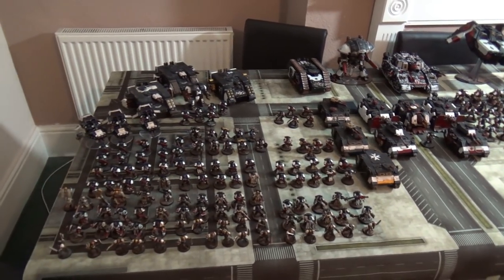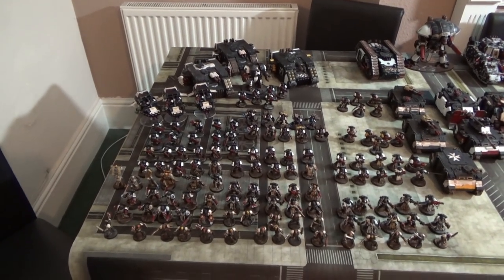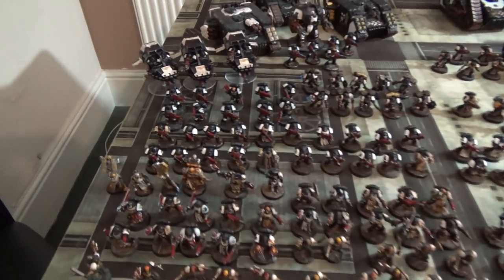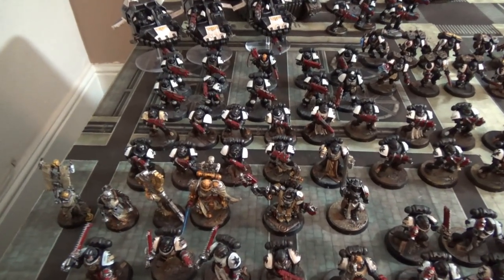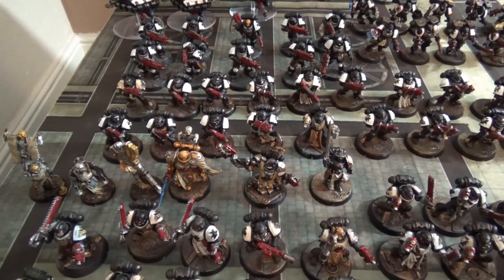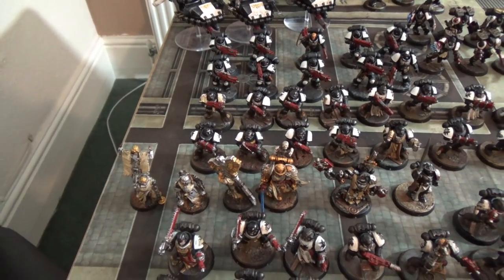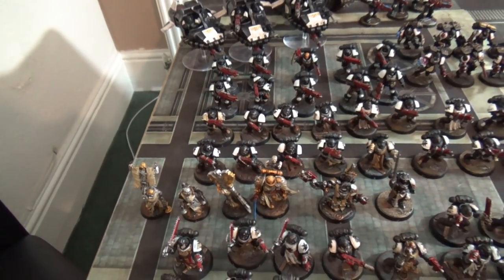Starting off on the left over here, we have a Brigade. In the front here I'll show you the HQs for this particular brigade: we have Helbrecht, the Emperor's Champion, and Grimaldus. They also have the Cenobite Servitors there, which I haven't used for a little while.